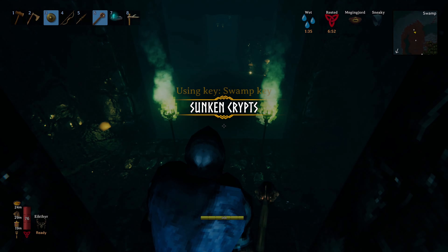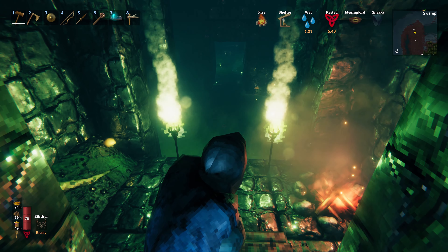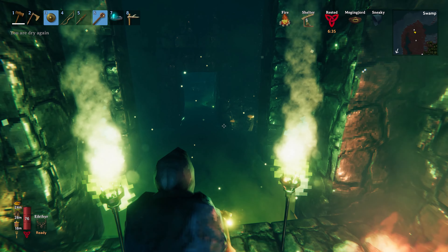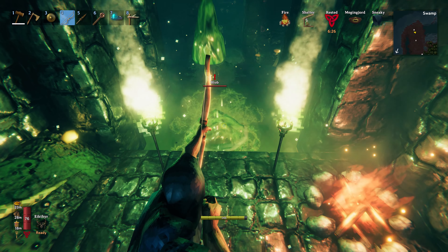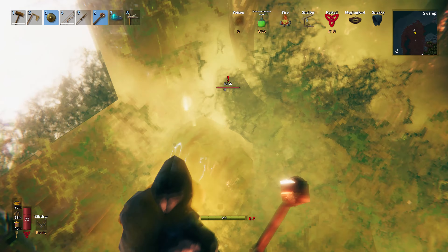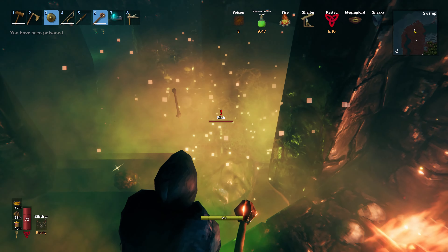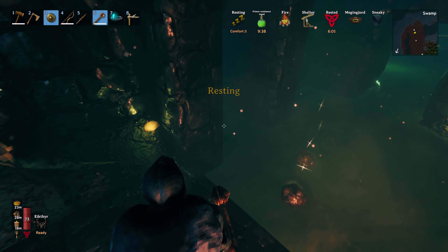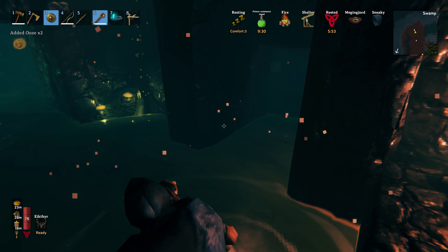Let's go around and do our first swamp crypt - I have not done the swamp crypt by myself before. I'm going to zoom in. I expect there to be someone - yeah, there we go, blob! I'm not sure if the blob comes up here. This one's full of blobs and I did get poison. I should have taken my poison resistance mead first, although I've already got past the poison stage now. I also need to use my shield.